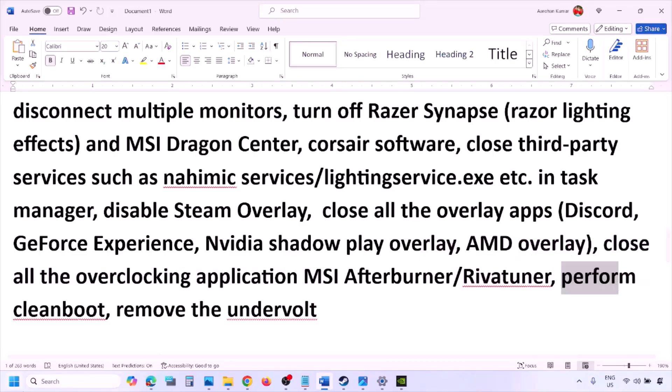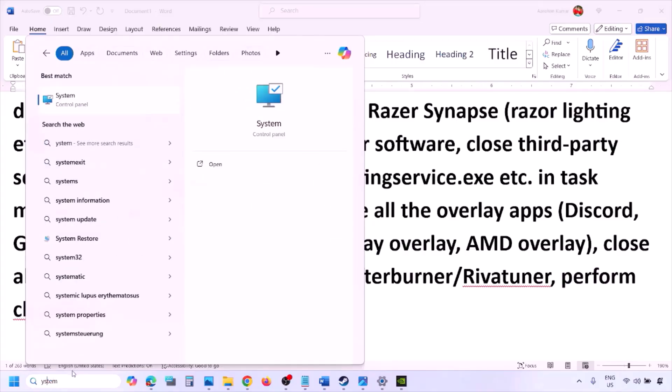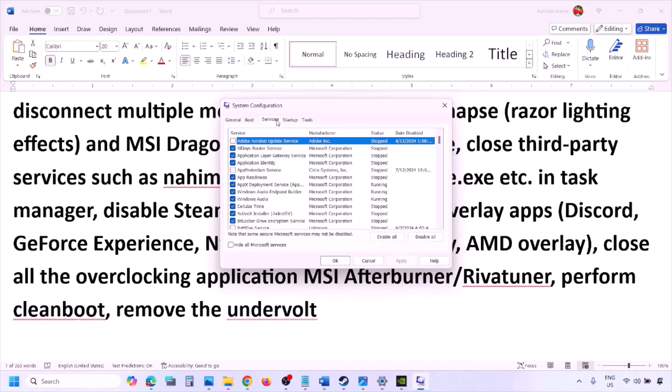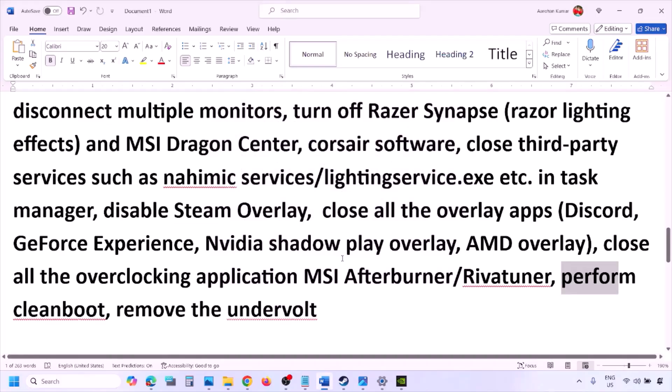Next, perform a clean boot. Type 'System Configuration' in the Windows search box, go to the Services tab, put a check on 'Hide all Microsoft services,' then click Disable All. Click Apply, then OK. You will see a restart option — restart your computer and then launch the game.